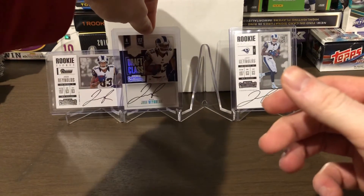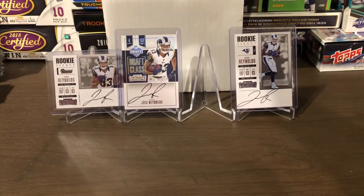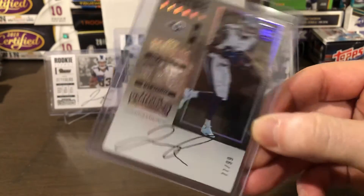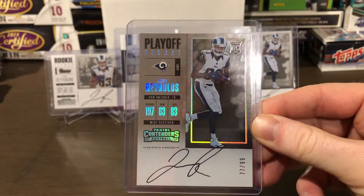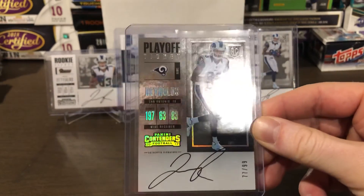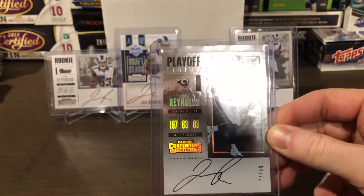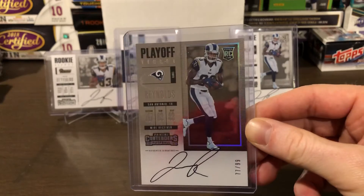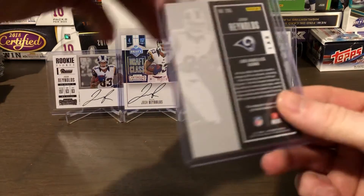And then finally, the big hitter I found: the Playoff Ticket on-card auto of Josh Reynolds, numbered 77 of 99. Really nice addition there. I couldn't get the variation Playoff Ticket auto to throw in with my 20 bucks — I was close, at about $20.83 or so, and I couldn't get the seller to come down to keep it under $20. So I had to stick with this one only, but it's still a cool card.